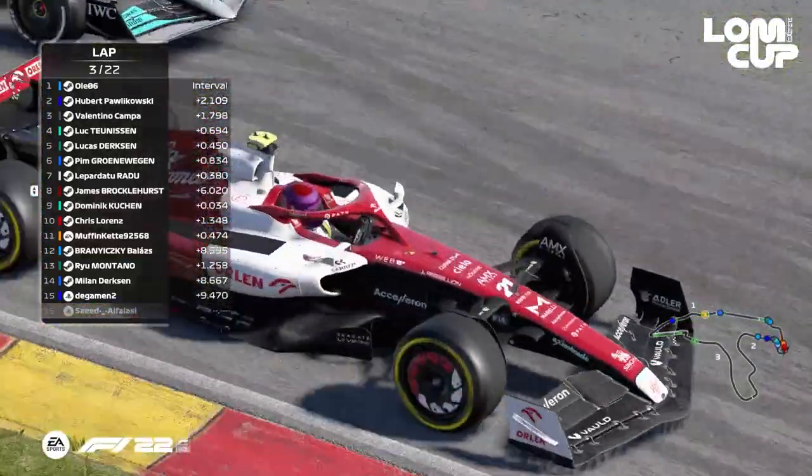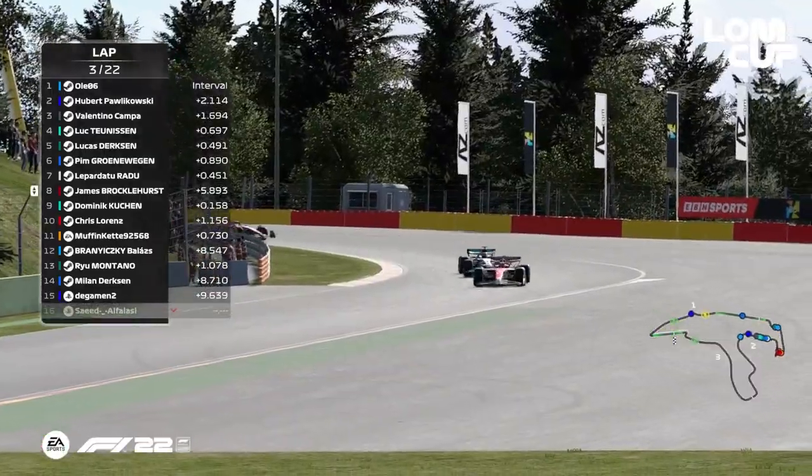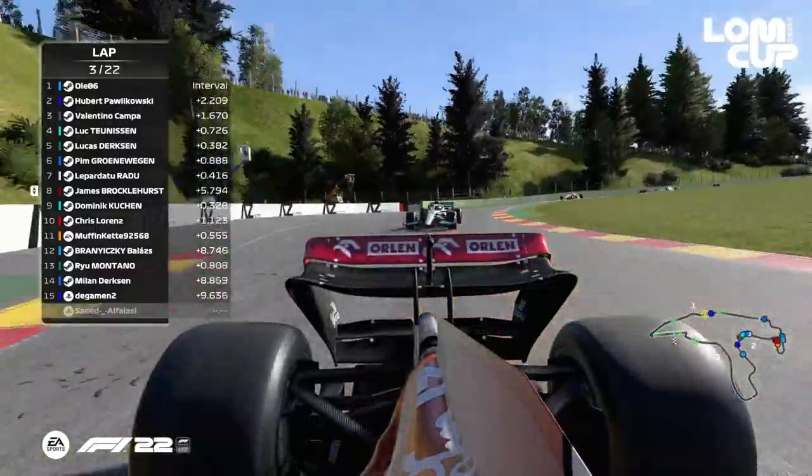Look at the La Combe chicane, and here we go, down towards that long right-hander at Bruxelles. You can do a switchback here if you get your opponent to dive a little.